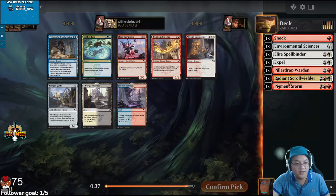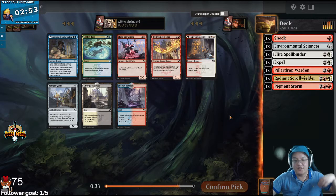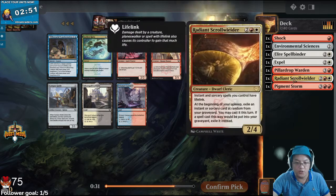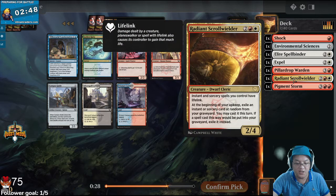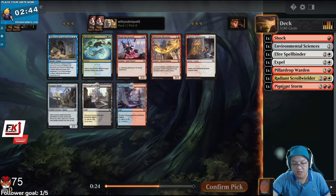So this is a Lorehold deck that really wants a Quintorius kind of bad. Would you have to Expel yourself? Well, no — it triggers during your upkeep, and it's a may cast. You don't have to do it. It would just become permanently Exiled in that case.